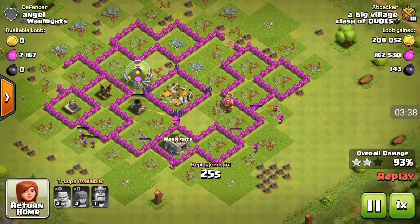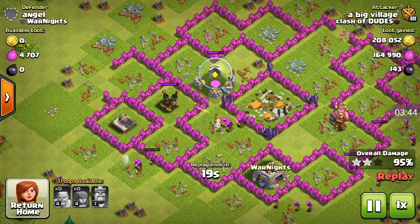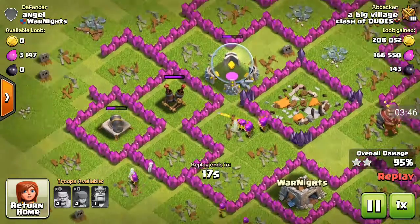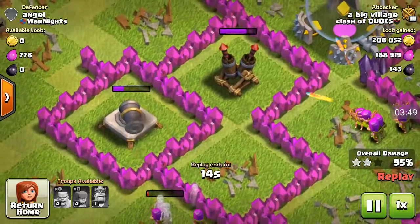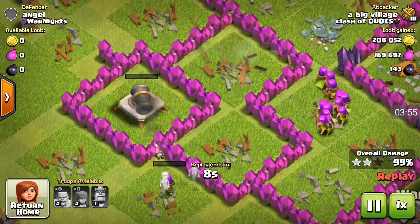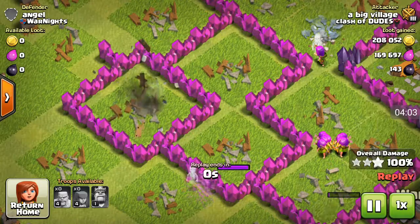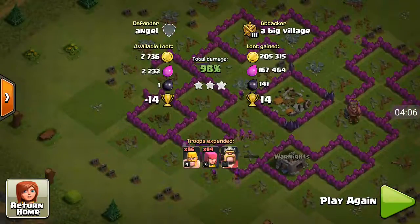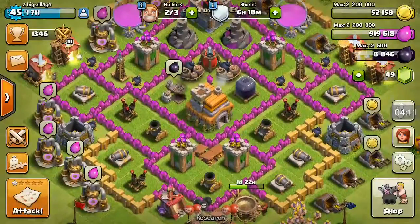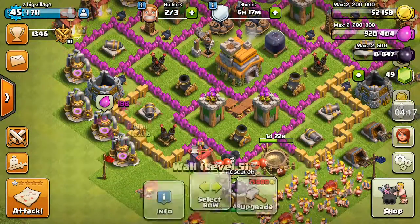As you guys could see, there are some archers trying to break the wall and break those elixir storages, which is pretty nice. Now a lot of archers are trying to break the cannon — and this is where the funny part comes in. The cannon is now nearly dead, and just wait and see — a single archer destroys the cannon! How funny was that? I think it is actually pretty funny, or kind of weird.